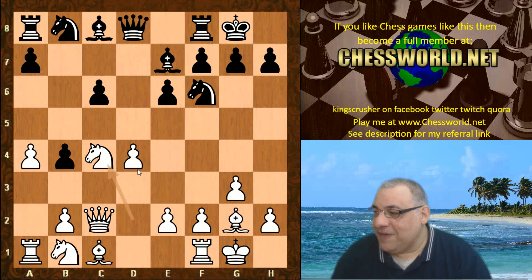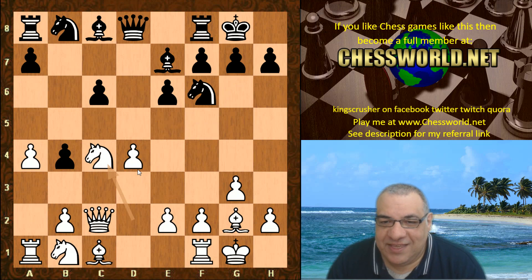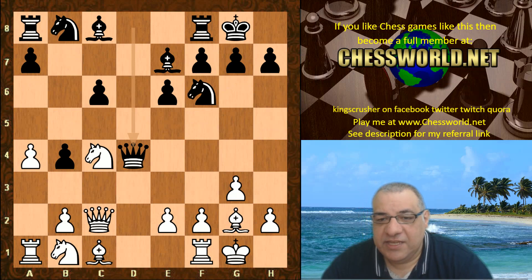After c6, Knight takes c4 — just offering that pawn to Stockfish. Can this bait be so lucrative? Stockfish actually took it, seeing nothing wrong with taking here. The funny thing is this was the same opening gambit — positional gambit — which enabled Houdini to strike a key victory against Stockfish in one of the recent TCEC Cup tournaments, and Stockfish was knocked out with Leela ending up winning the TCEC Cup.